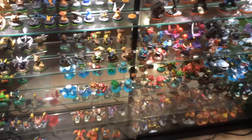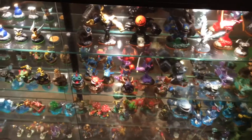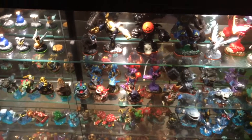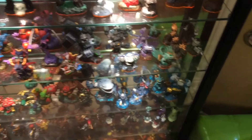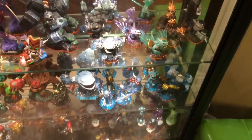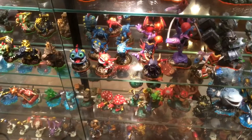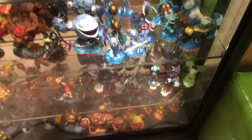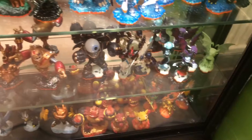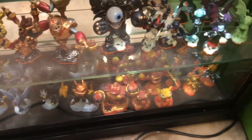In the same case, moving over to the other side, is the Skylander Giants. The top row is basically some of the colored variants that were available that year. Then down below, I start getting into all the core and giant characters and light cores — all the earth, magic, life, all the water, then the undead characters, tech, air, and fire.